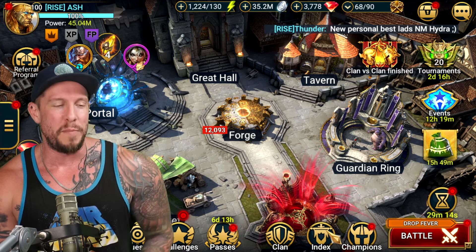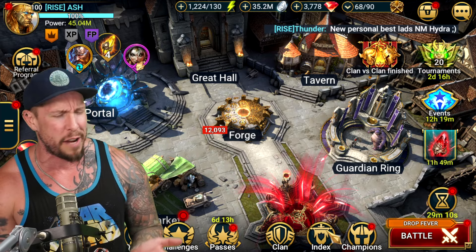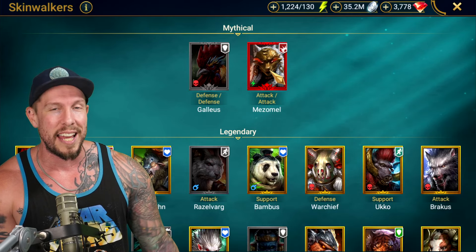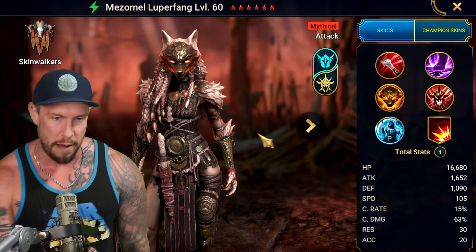I thought Mezamel meant something other than just her name — like an ancient beast — but I couldn't find anything on it. It kind of rang a bell for me when she was introduced to the game. Either way, she's a skinwalker mythical champion who just received a pretty substantial buff.